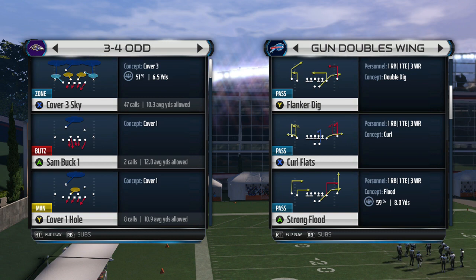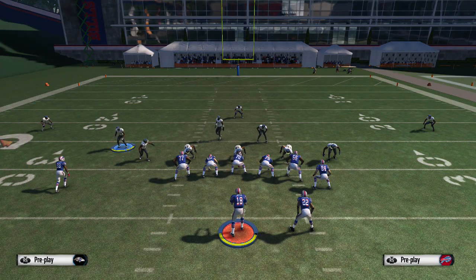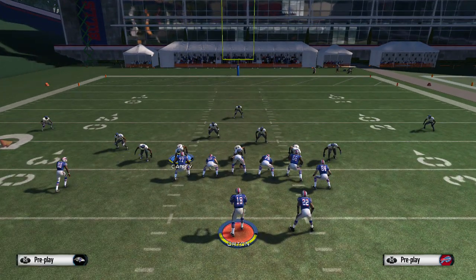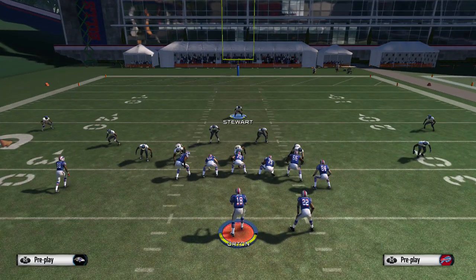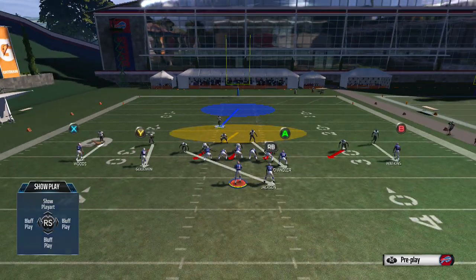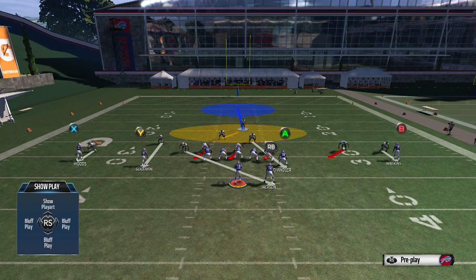I'm going to pick the play Cover 1 Hole out of the 3-4 Odd formation and run this versus the standard formation. What you want to do is just spread your D-line, pass commit, and drag this line back to the outside right here — that's the only thing you want to do. You can press coverage if you have great cornerbacks. For those of you guys that play MUT, this is great because you have those souped-up cornerbacks with like 99 press.